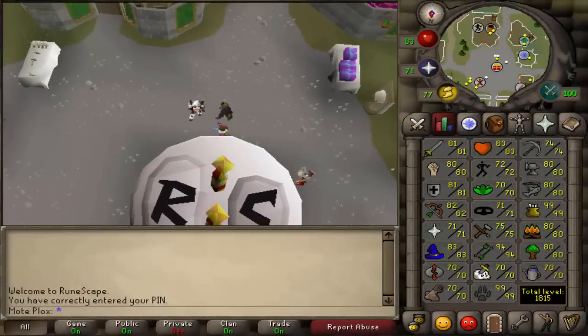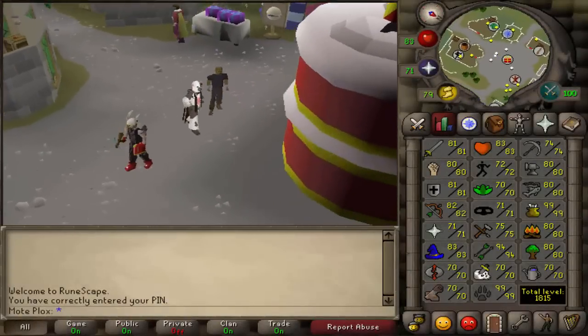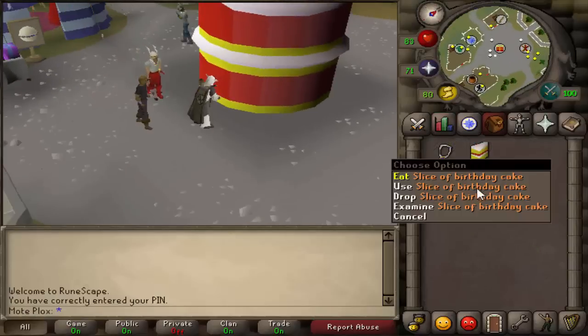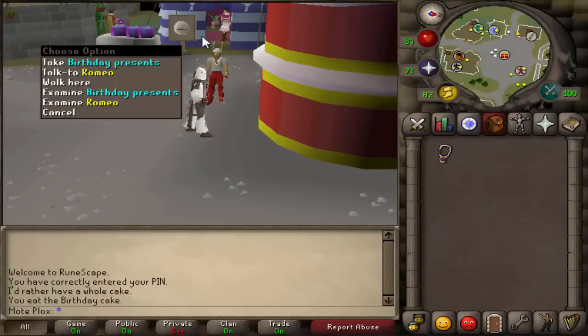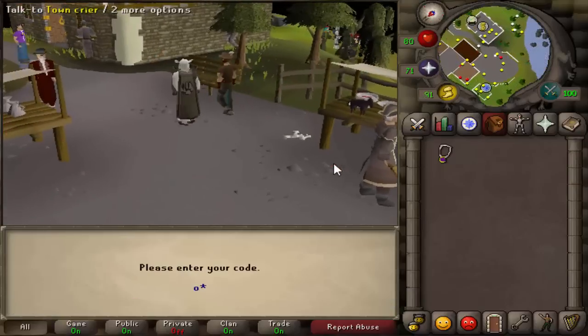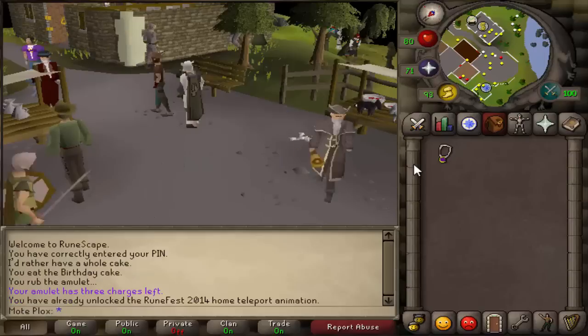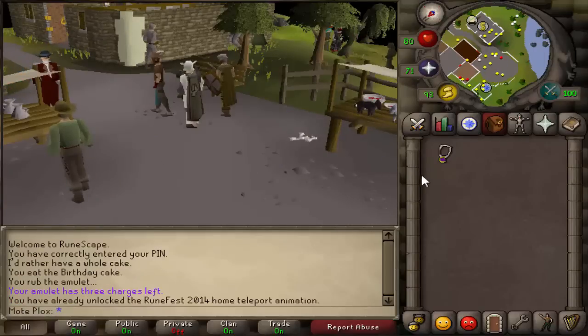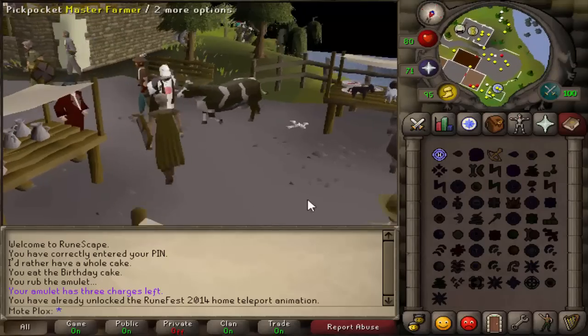Before this video starts, I'd just like to say that old-school RuneScape's official second birthday is here. Go on over to Varrock and grab some cake, a warship, and a cow outfit from one of the tables there, and wear your cow mask if you're fortunate enough to get one, and enter the code OSRSRF2014 at Diango to get your home teleport animation changed to a battling cow, further completing the entire ensemble.